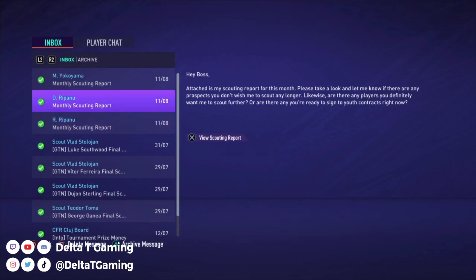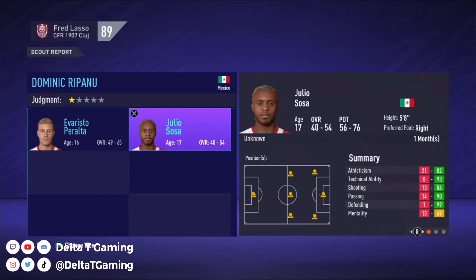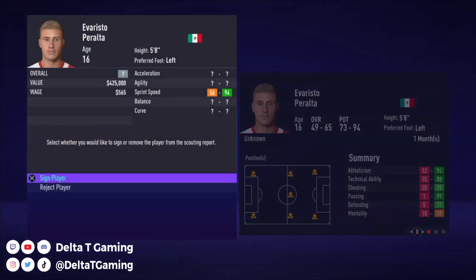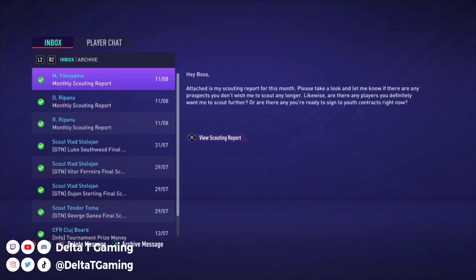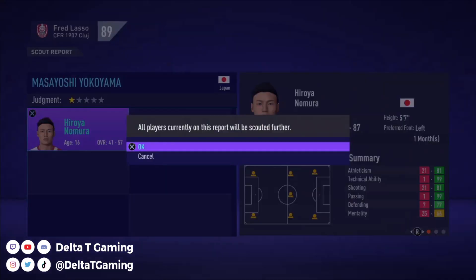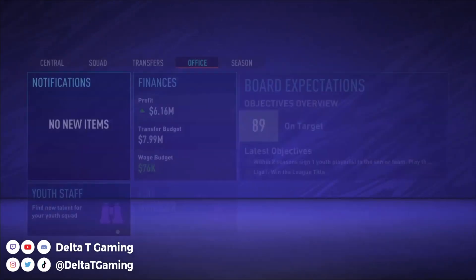Let's see the scouting report. Two guys — Dominic, it's been a long time since college man, so give him some slack, but not really impressed. Beralta here — we'll give him a shot, time player. And then Yokoyama — nothing really, we'll just keep him here. So we signed two guys to the academy, I think.